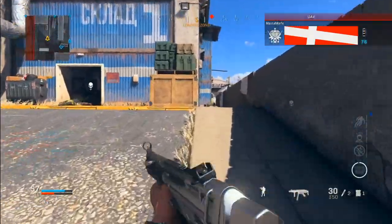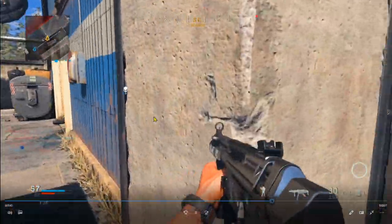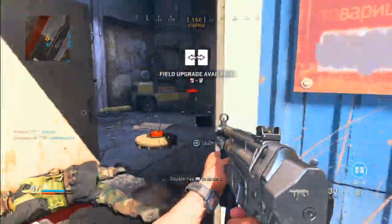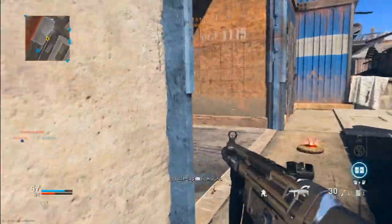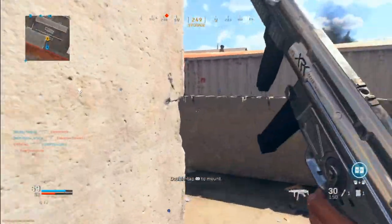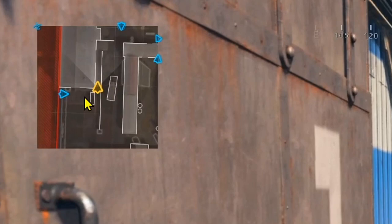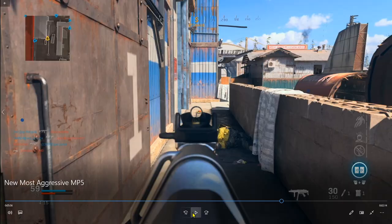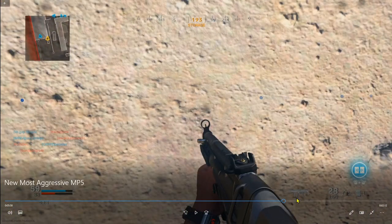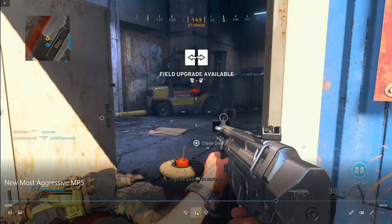My teammate just died in here so I want to go ahead and investigate. I avoided that proximity mine, I'm going to take a peek — get rid of that proximity mine, there's another one. My teammate is getting into a gunfight so I'm going to let him cover that portion and take a peek over here to see what I can do. I did get rid of that proximity mine.